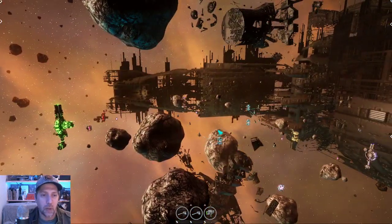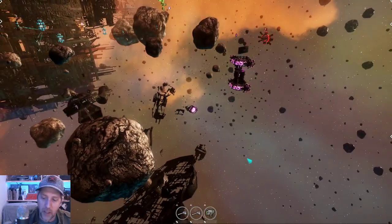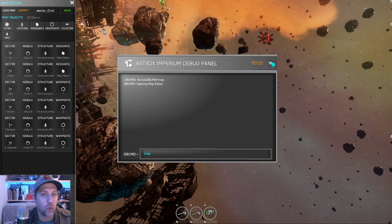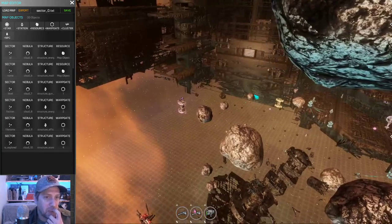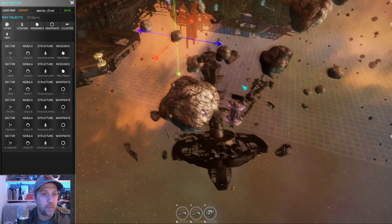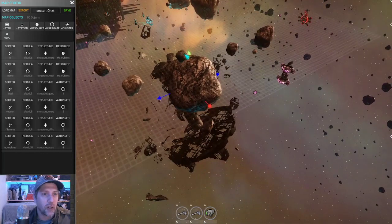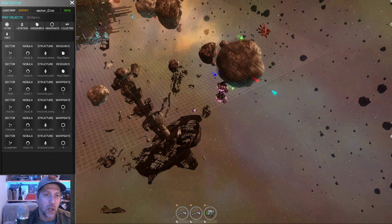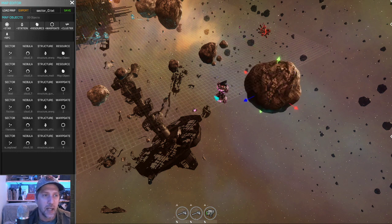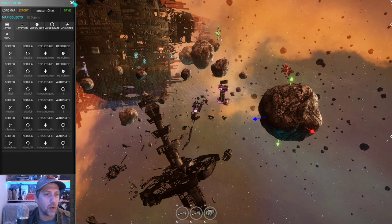I'm working on the map editor stuff — doing some tweaks and getting ready to pull it out of the actual game and put it into the mod tools. One of the major things I've been playing with is the 3D widget tool. It's just the ability to move things around using the 3D widget rather than drag-and-drop, giving you full control over all three axes. In the next update I'll have it hooked up on everything, making it a lot easier than before, and the code is a lot cleaner as well.